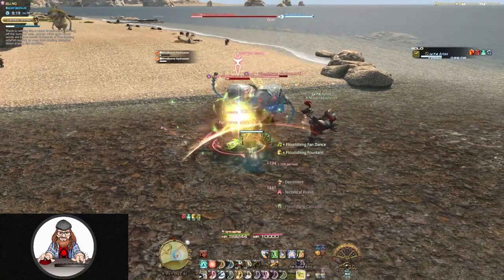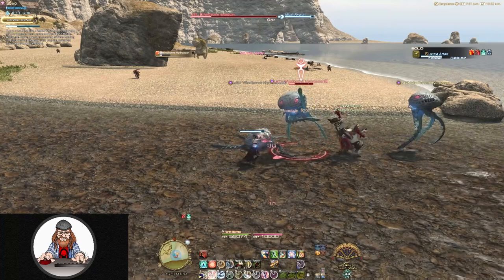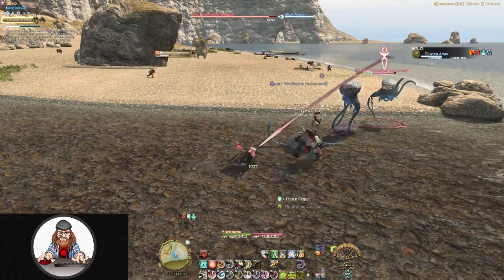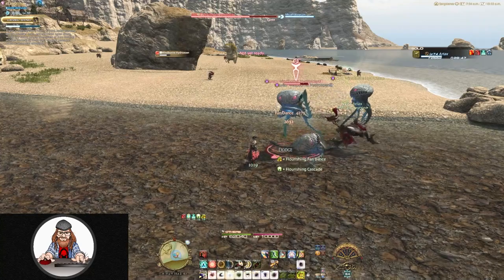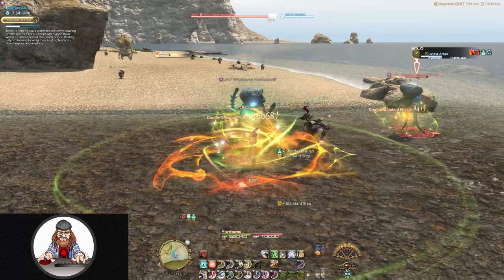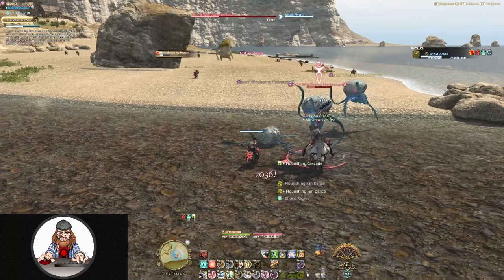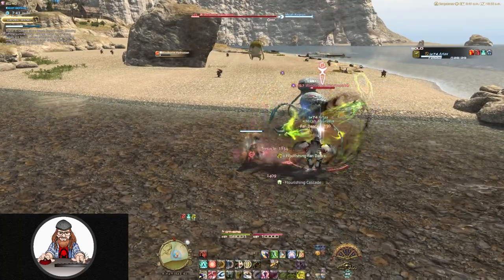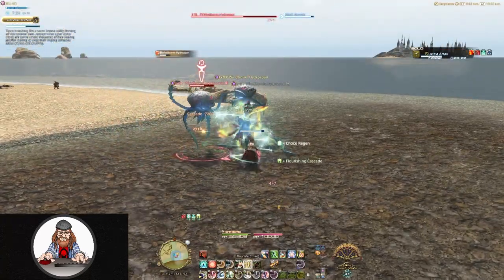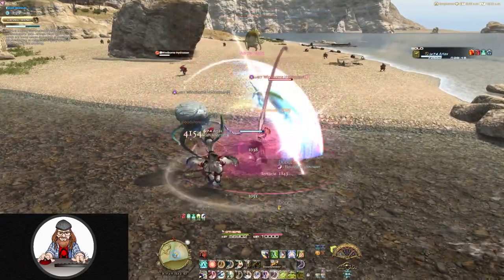That is absolutely everything you need to know about your chocobo companion. He is incredibly helpful, so please don't ignore him — getting him to max rank will make your life a lot easier, especially if you're still working on the main scenario questline or preparing for Endwalker. As always, if you have any questions or suggestions, drop them in the comments. A like and a sub would be greatly appreciated, and you can follow me on Twitter, linked in the description. As always, it's been a hoot — until next time, have fun!